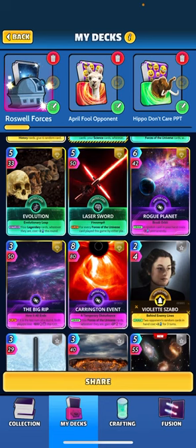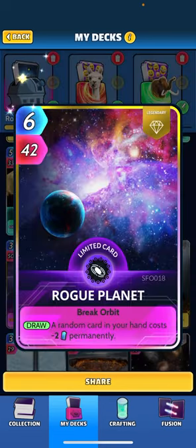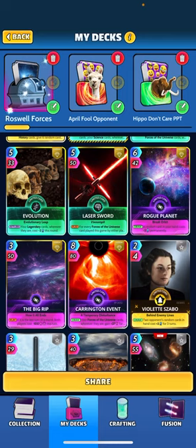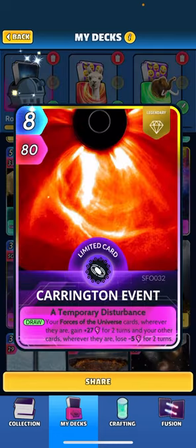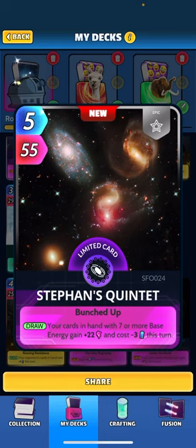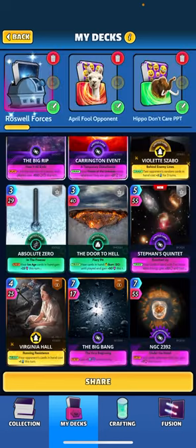For our Forces of the Universe we're rocking Rogue Planet — when drawn, a random card in your hand costs minus two permanently. The Big Rip — when played if it is the last turn of a round, both players lose minus 100 this turn. Carrington Event — when drawn, your Forces of the Universe cards wherever they are gain plus 27 for two turns, and your other cards wherever they are lose five for two turns. Stephen's Quintet — when drawn, your cards in hand with seven or more base energy gain plus 22 and cost minus three. This helps in combos with Roswell — that card's kind of expensive, so we'll be holding Roswell, draw Stephen's, get that minus three discount, and it'll help us get Roswell down.